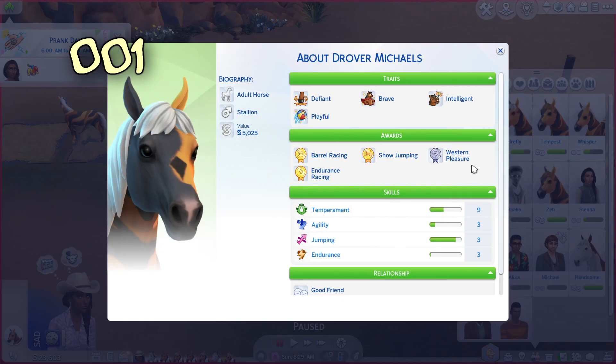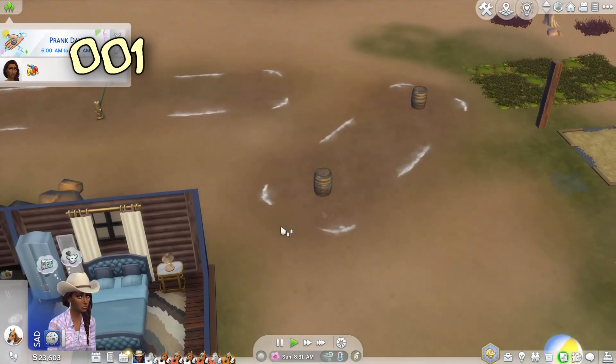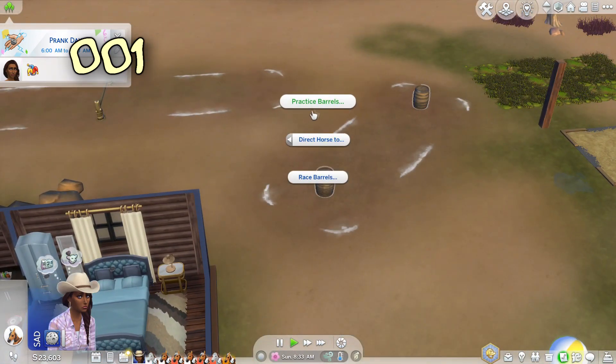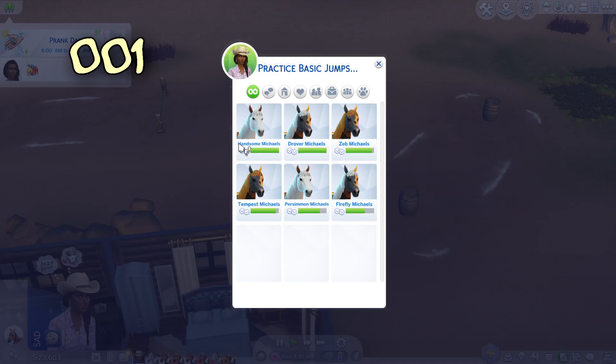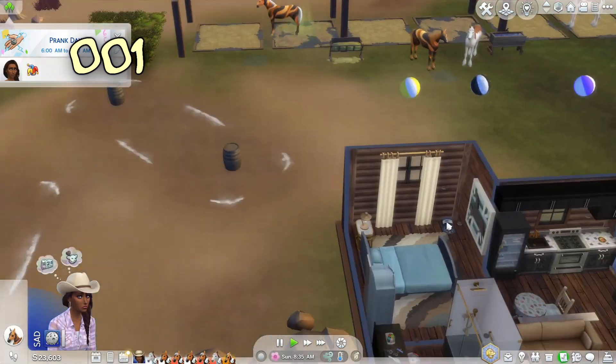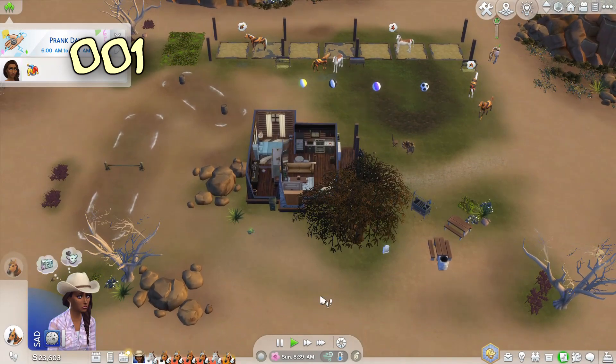We just need a gold in Western Pleasure. The problem might be that we don't have strong enough agility and endurance. Temperament is great though. While we're doing this I might direct Drover to practice barrels and another horse to practice basic jumps. I kind of want to put in another set of equipment because I've got so many horses - maybe I should have another set so I can direct another two horses at once. Let's do that.